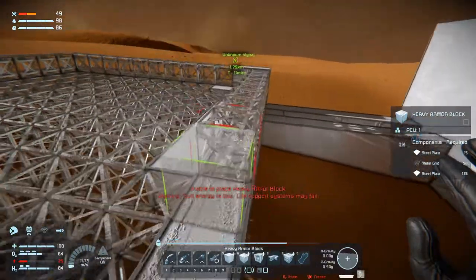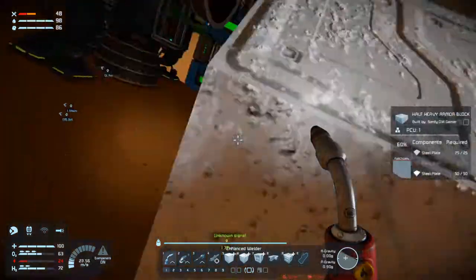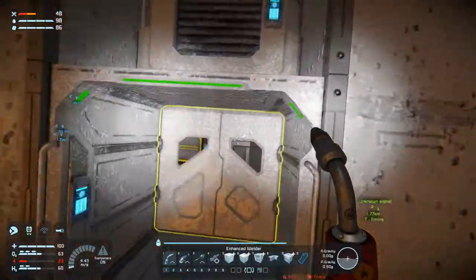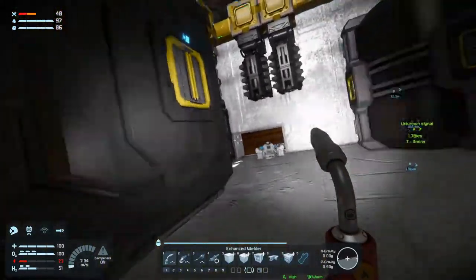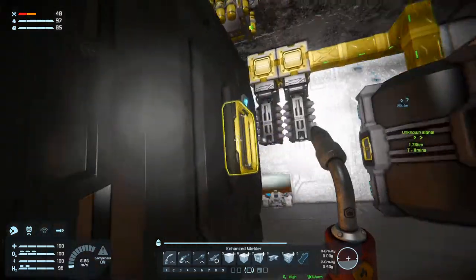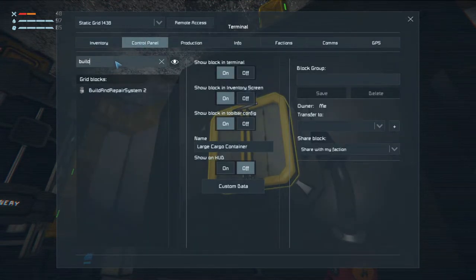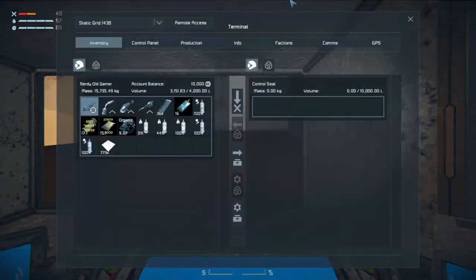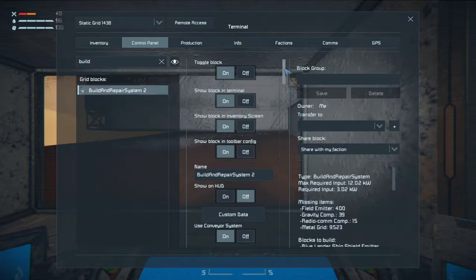Energy low — we better go get energized then. And we can fix the build and repair system at the same time. We'll add our energy here — that is a lot faster. And we need to adjust our build and repair system. Actually, it will be easier to do the park-through phase this way. Build and repair system — there we go!